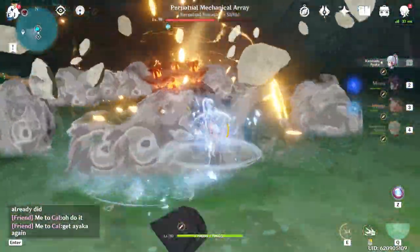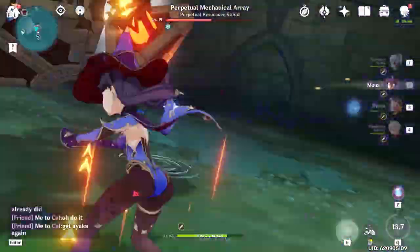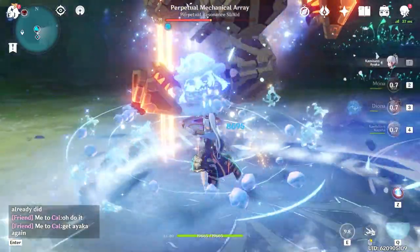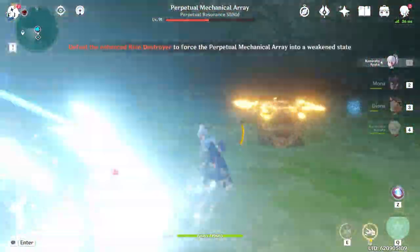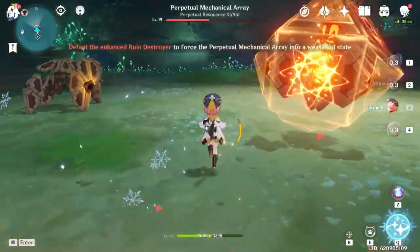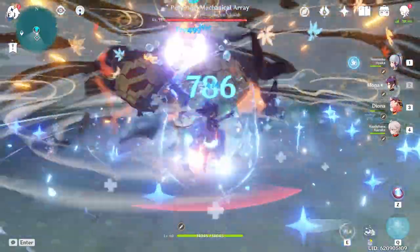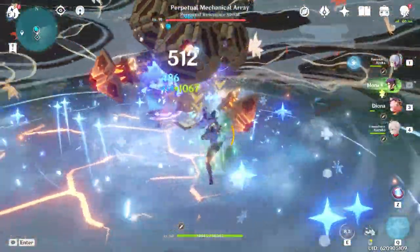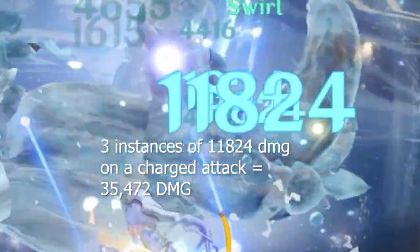While the majority of her whopping numbers comes from her burst and her elemental skill, Ayaka's attacks can be very potent given you're lucky enough. Ayaka's charged attack and 4th hit normal attack strike 3 times quickly, and each strike can crit. This emphasizes the importance of building crit stats on Ayaka, because if you're lucky, or just a godly strategist, these charged attacks and 4th hit normal attacks can deal massive damage. My good charged attacks usually strike for around 15–25,000 damage.